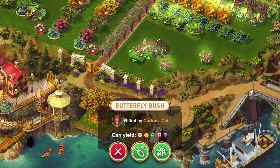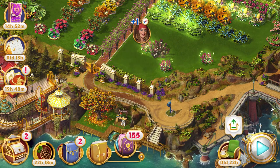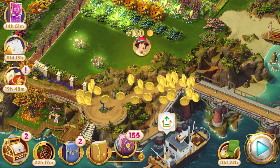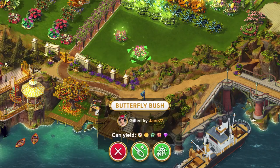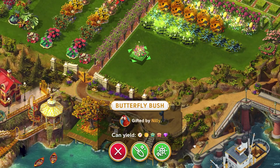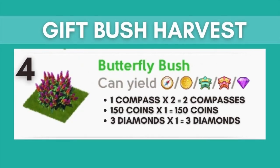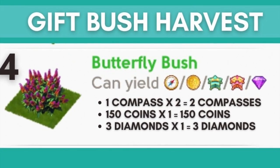And now let's clear the four butterfly bushes. From four butterfly bushes I got two compasses, 150 coins and three diamonds.